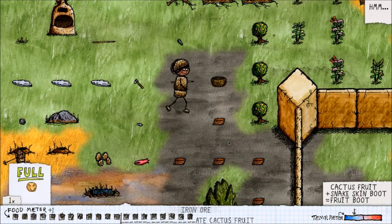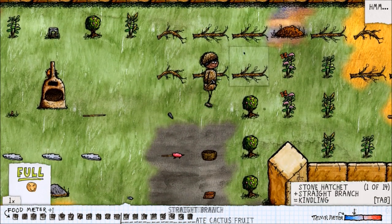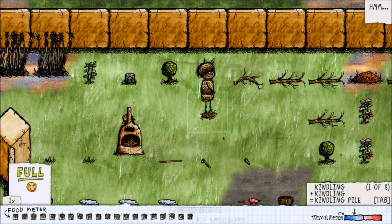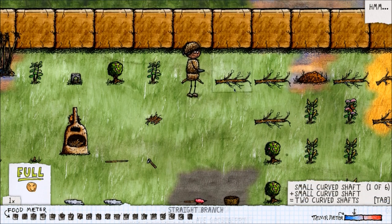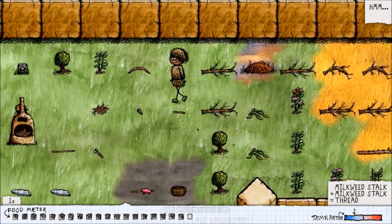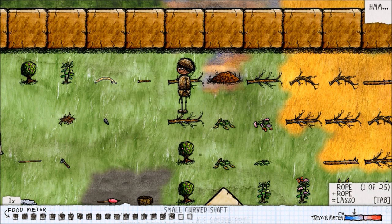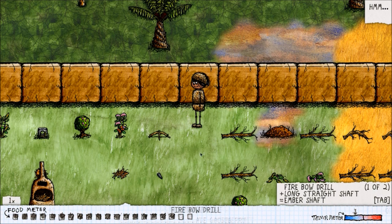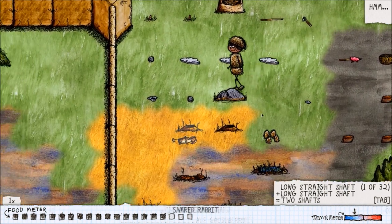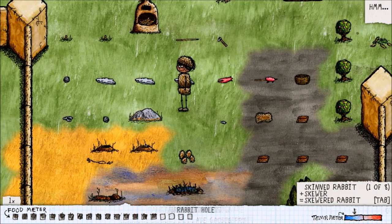I'm going to go ahead and get my yum boost going. We're also going to skewer one of those bunnies and eventually cut up some stuff here to make a fire. I need some kindling for the kiln and some for the fire to cook the rabbit. I also need to make my fire stick — that's made with a small curved shaft and a short shaft. I'm going to need more rope, so let's harvest some milkweed: two milkweed makes thread, two more makes another thread, two thread together makes rope. Tie the rope to the small curved shaft, tie the short shaft to that, and we've got our fire bow drill.